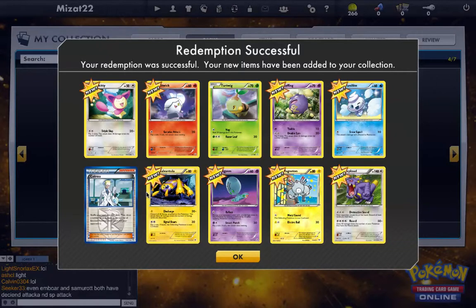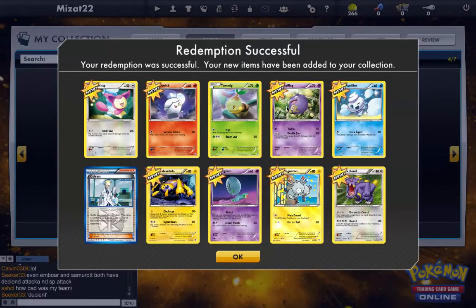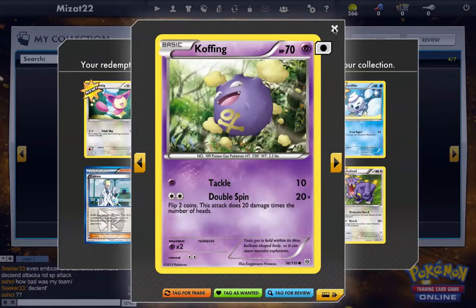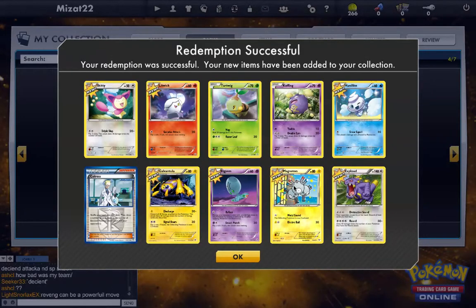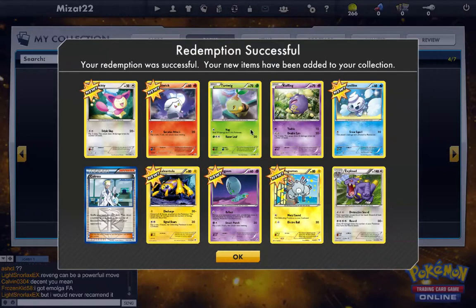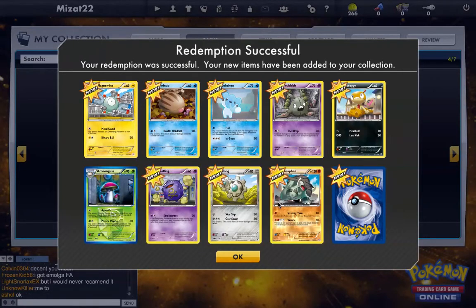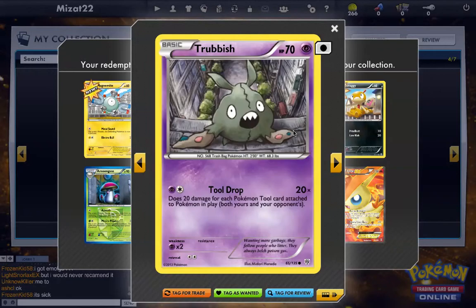I was expecting to have an EX, but I got another Colress. That's good, except I hate the way he looks — look at that hairdo. Coughing. I like the card art generally — except for Colress. Flip two coins; this attack does 20 damage times the number of heads. This is the Tool Drop Trubbish right here — does 20 damage for each Pokemon tool card attached to all Pokemon in play. You can build one of the best decks if you got enough of these.